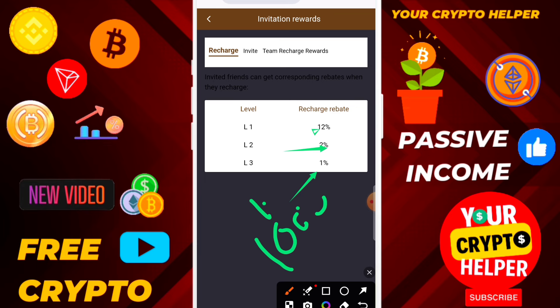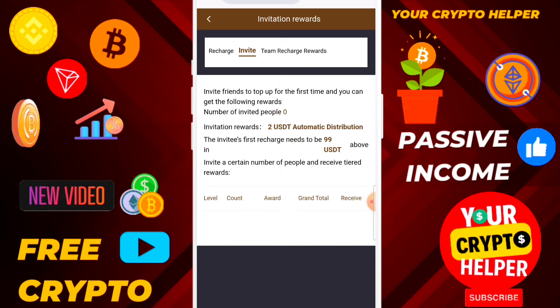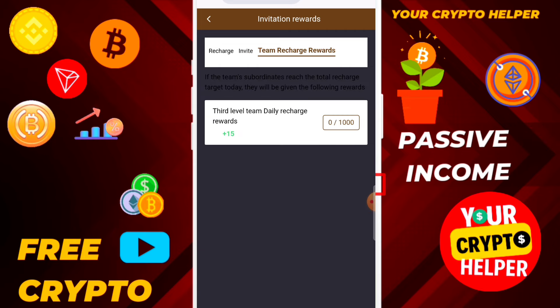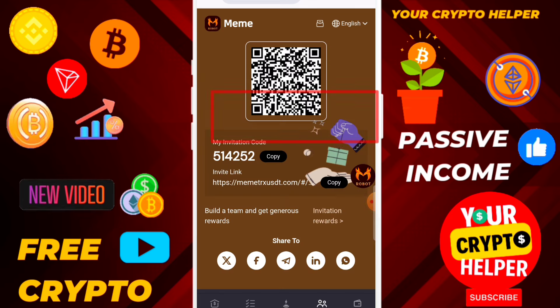You will get 120 on level one, 20 on level two, and 10 on level three. You can also check the team report. Every time you invite someone and they reach 99, you get an extra two USDT. If your team recharges 1000, you will get 15 extra as a reward.